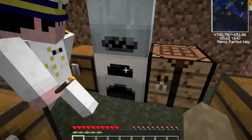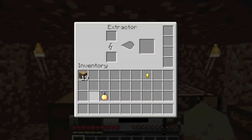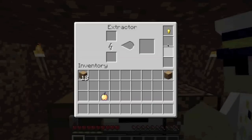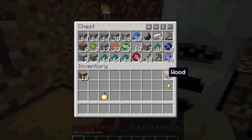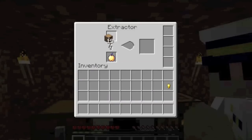And this extractor will go on top of the oven because it looks funny. Now we need electricity. For this project we'll need two sticky resins, three copper ores, eight tin ore, four redstone, eight cobblestone, and eight iron ore. I think we have all of that. Yes, we do.